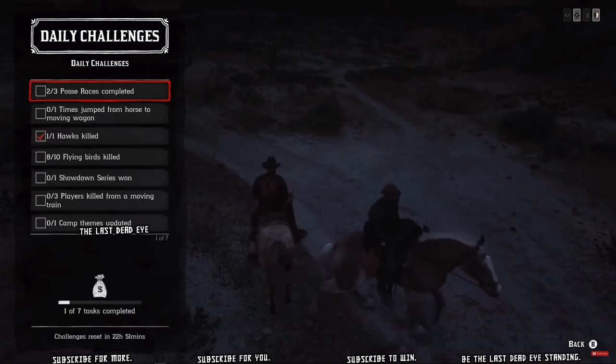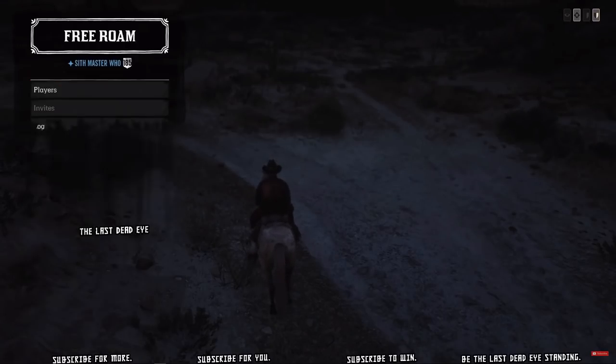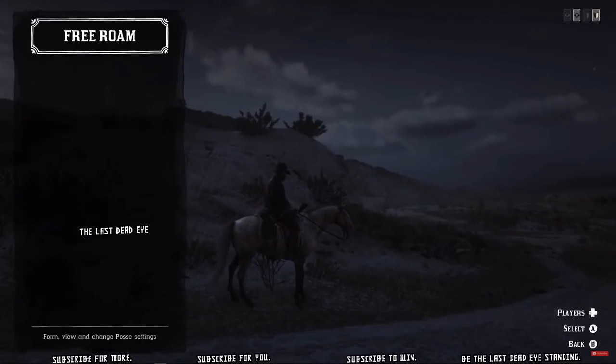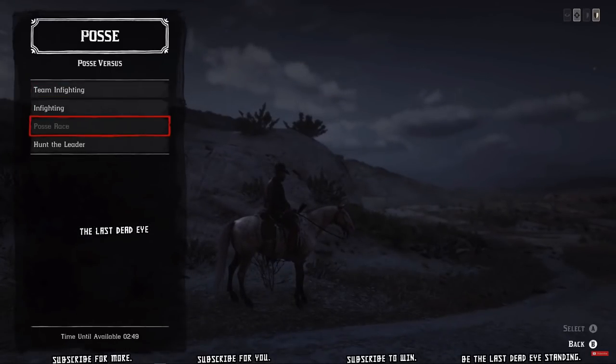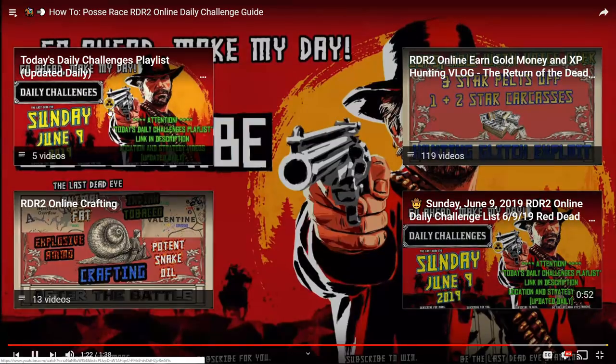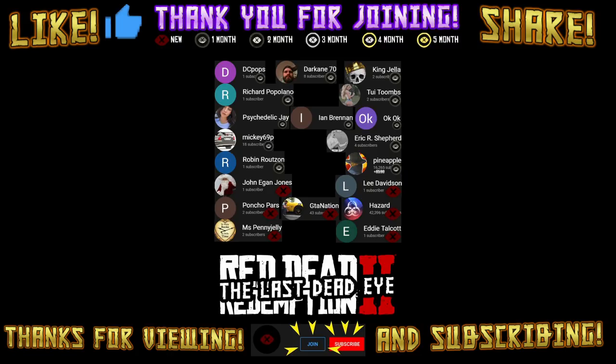This is the second race we did — I won the first race, so I let this guy win this one. As you can see, I got credit for two posse races completed even though I didn't win this one. There is a three-minute cooldown between races. At the end of this video, in the upper left corner, there is a tile showing the daily challenge playlist updated daily — you can click it at the end of the video to access that playlist.